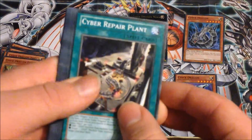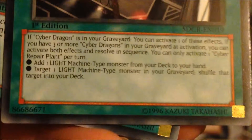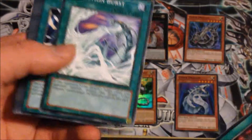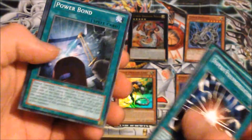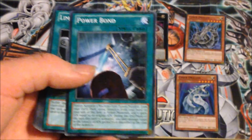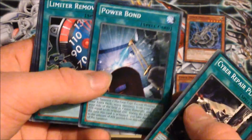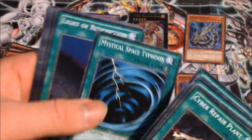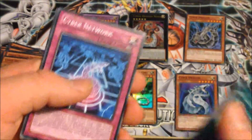For the spells, you've got one of the new cards - Cyber Repair Plant. I mainly just use the top effect: if you've only got one, just add a Core or Drei to your hand - it's pretty good. You also have Evolution Burst, Super Polymerization which is pretty nice, Power Bond - can't say no to 5600 Cyber Twin Dragon that can attack twice, or 4000 pure Cyber End Dragon - Limiter Removal, Megamorph, Mystical Space Typhoon, D.D.R., and Mystical Light Redemption, Machina Armed Unit.